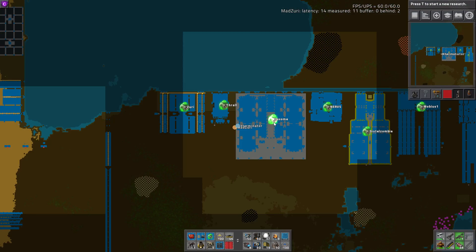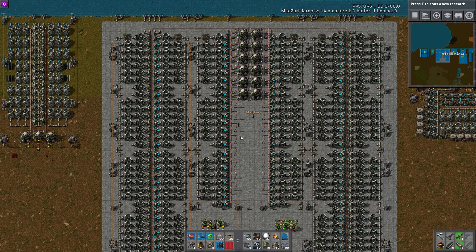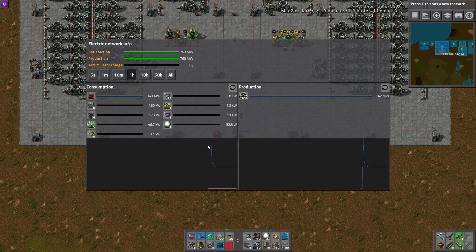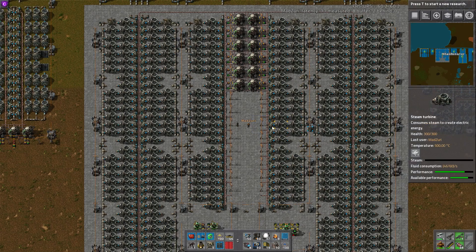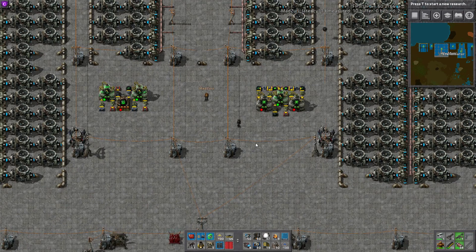Then we have this monster, submitted by Jaxome. Sadly, with the changes to the heat pipes, this one no longer works - the heat pipes are too long. You can see in the power history around the one-hour mark where it decays to less than half of what it was. Unfortunately this was submitted before the heat pipe changes - sometimes that just happens. This was about a 1.4-ish gigawatt build. But it was worth showing because it is a very good build, and it does incorporate the Kovarex process as well, which is pretty cool.